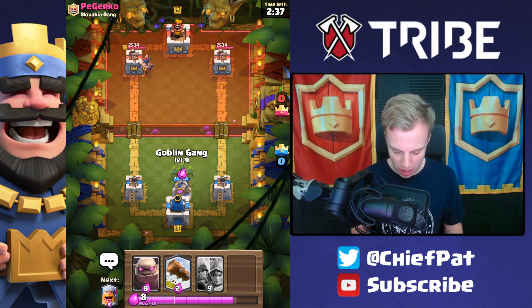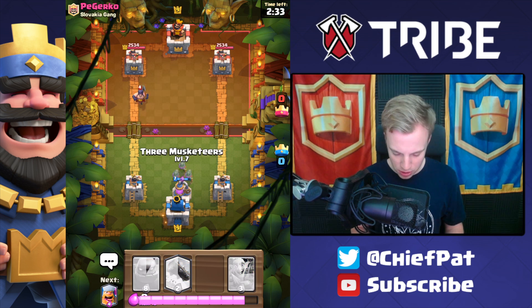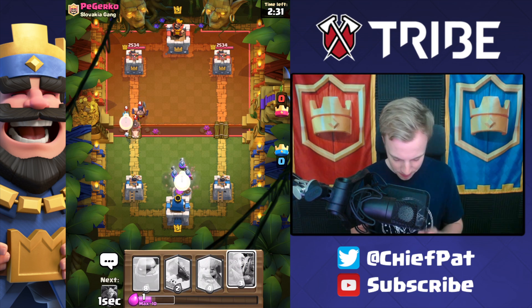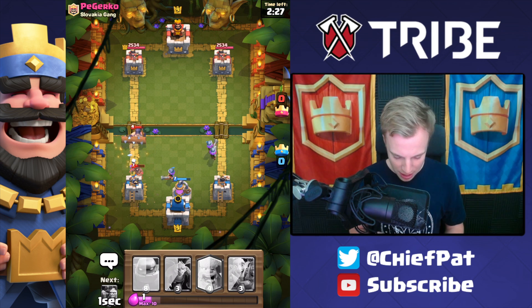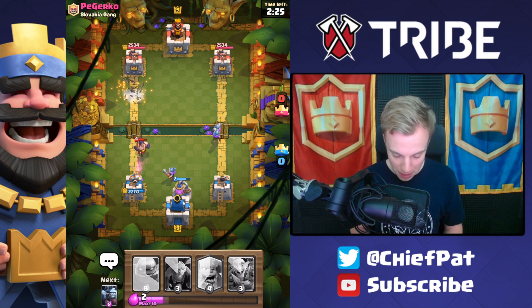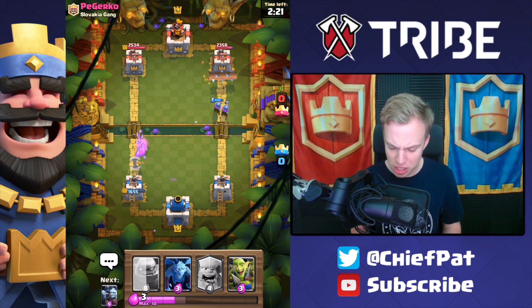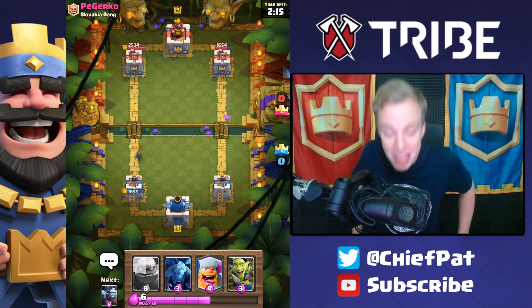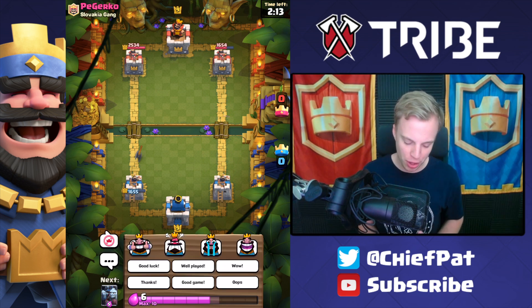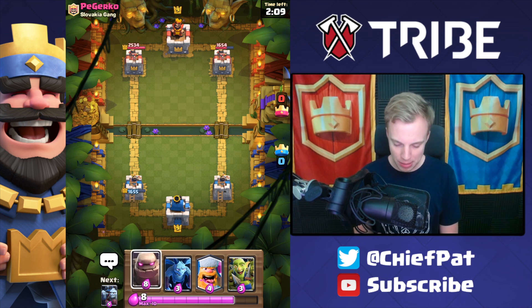Next battle against Pegarko right here. He's going to end up starting with an Executioner. I'm very confused as to what to play. I'm going to play a Three Musketeers. Looks like that's not going to be the perfect play. Executioner is going to lock on to the Musketeer. See, that's why I didn't want to play the Three Musketeers like that because we took so much damage. But look at the other side — we've got two Musketeers hanging out by themselves right now, and we're going to get some big boy damage. Looks like Executioner Tornado is going to be the name of the game.